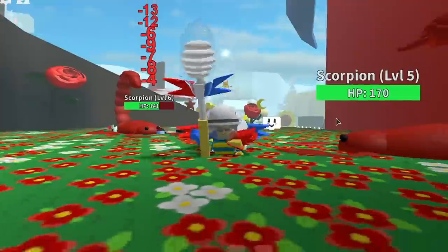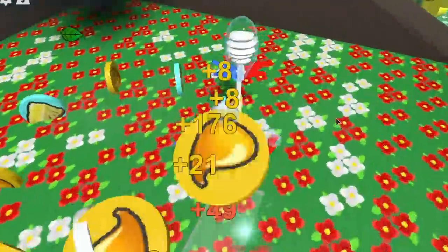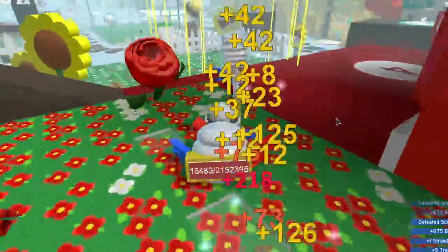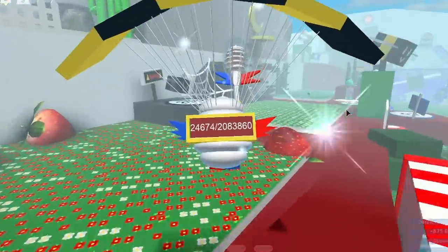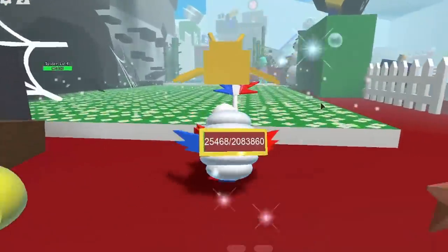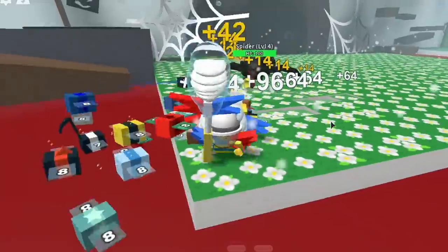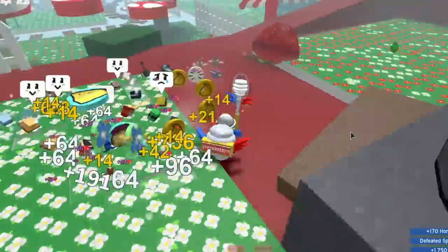We need 2,500 gumdrops and we're not like Hoops. The spider gives gumdrops sometimes - let's go over there. Anytime you kill a mob you've got a chance of getting gumdrops, and sometimes even tickets. You also want to do the king beetle - that definitely gives you tickets.